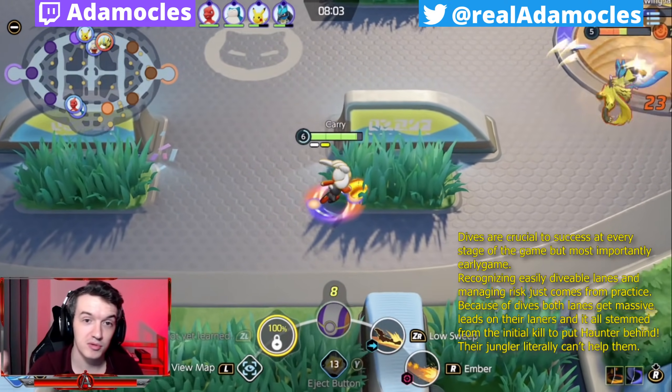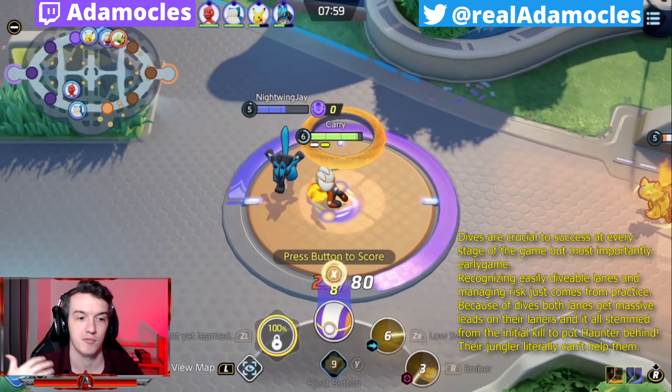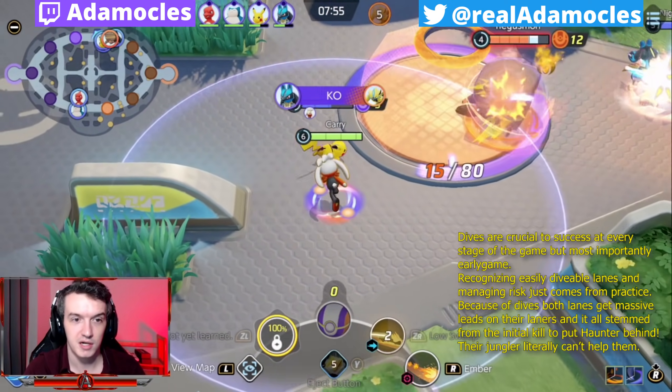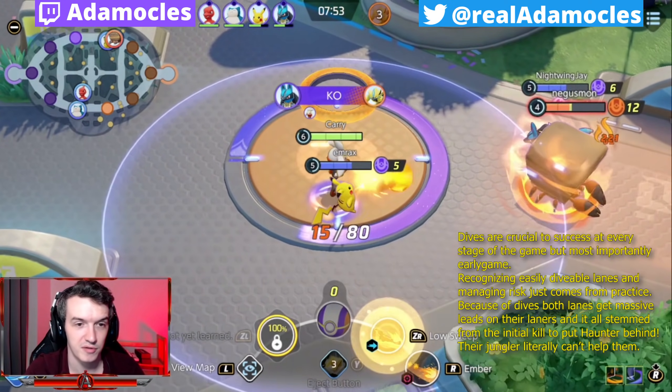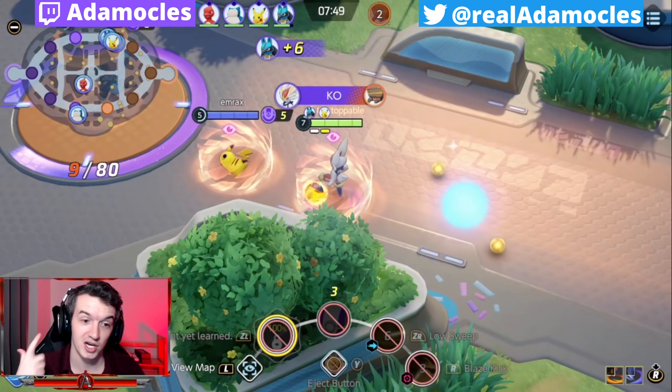I know some of the people I'm playing with here, so please don't go and do that in random games and put your teammates behind. They know I'm there to carry the game so they don't have a problem with me taking some of their farm, because they know I just need to get Cinderace online - which I have now.